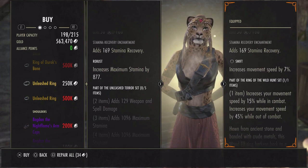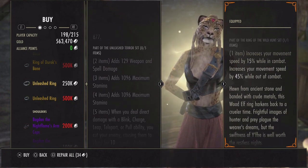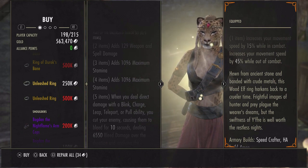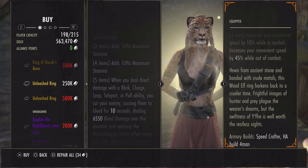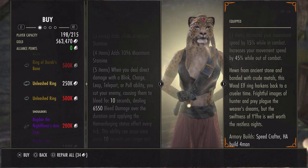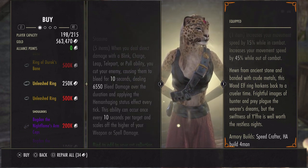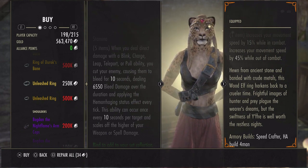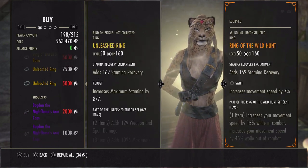Unleashed: weapon and spell damage, max damage. When you deal direct damage with a blink, charge, leap, teleport, or pull ability, you cut your enemy causing them to bleed for 10 seconds, dealing 6550 bleed damage over the duration and applying the hemorrhaging status effect every tick. This ability can occur once every 10 seconds per target and scales off the higher of your weapon or spell damage.